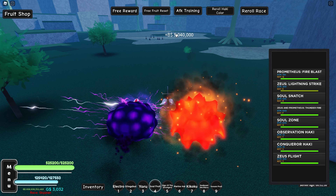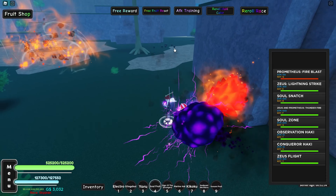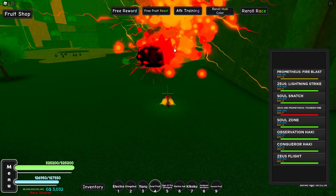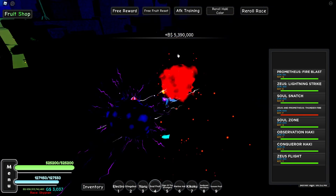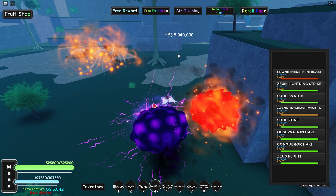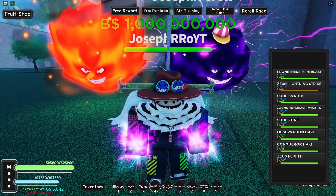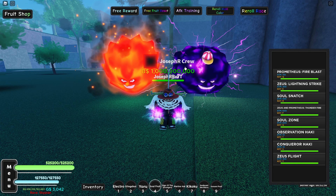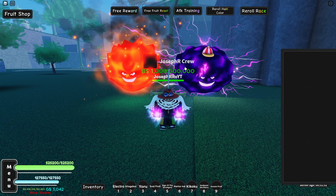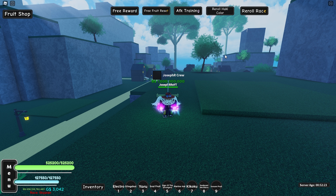One more thing I want to show you guys — we have lightning, boom, then fire blast, boom, then Prometheus and Zeus Thunder Fire, then we can switch to the sword, boom boom, switch back to the fruit, boom boom, and deal even more damage than Gear Fifth — which they're still buffing because it's a game pass and the hardest thing to unlock. That's just a dumb idea — I don't like that.